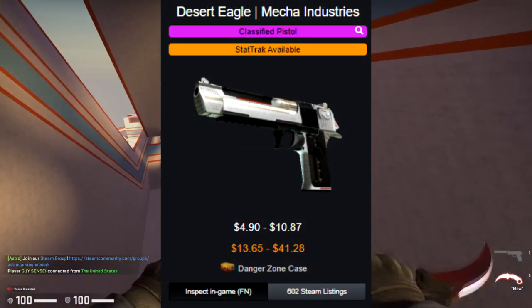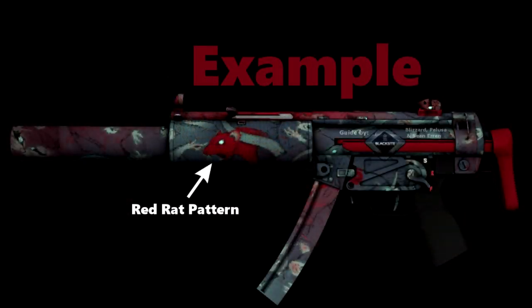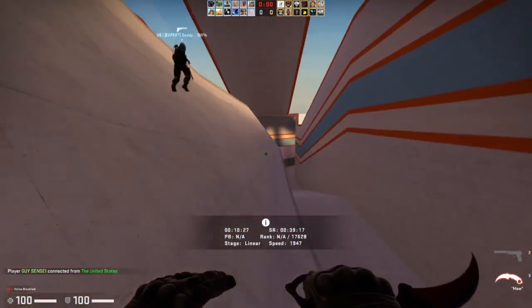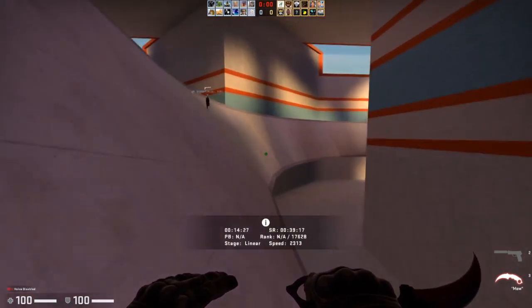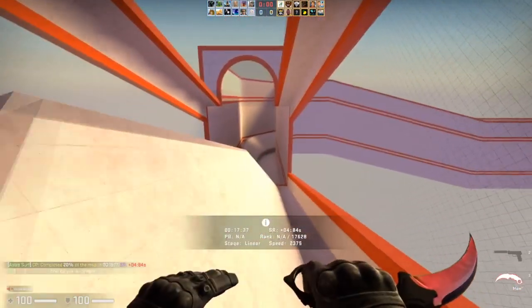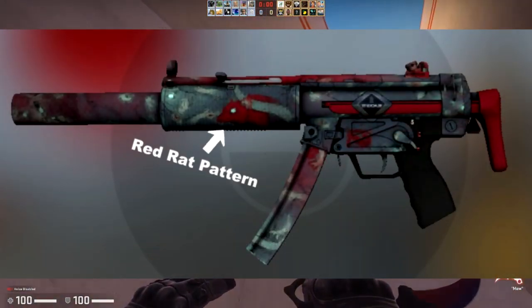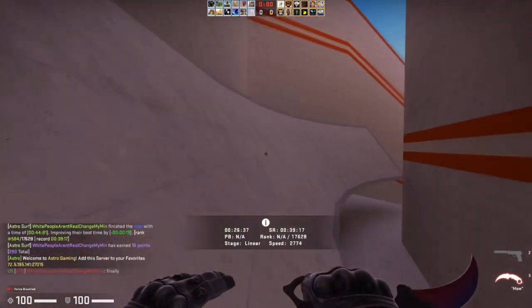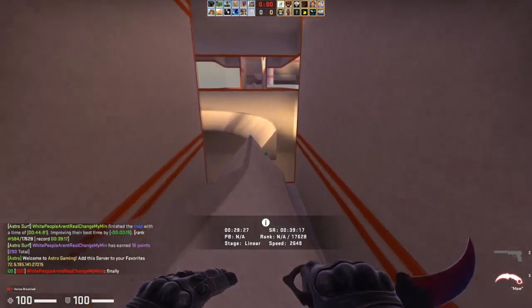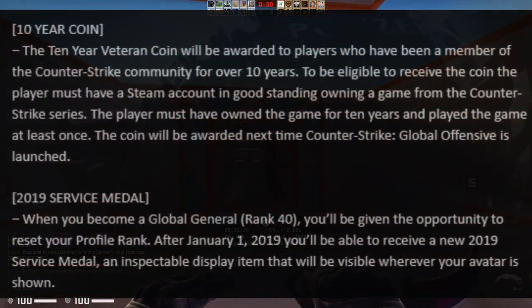Speaking of 100% profitable trade-ups, we actually got one of the most famous 100% profitable trade-ups of all time from the Danger Zone case, which was the UMP Momentum, MP5-SD Phosphor, and the Deagle Mecha Industries - all 100% profit if you did those trade-ups consistently. Also one of the biggest pattern over-hypes was the red rat pattern MP5-SD that you got from a drop from Danger Zone just by playing. Everybody thought this was going to be an incredibly rare item but it ended up not being so rare.